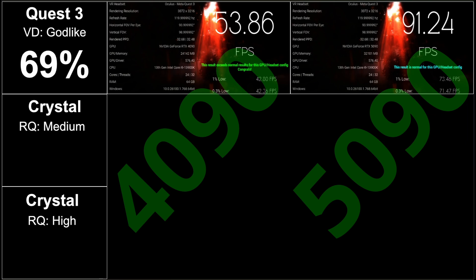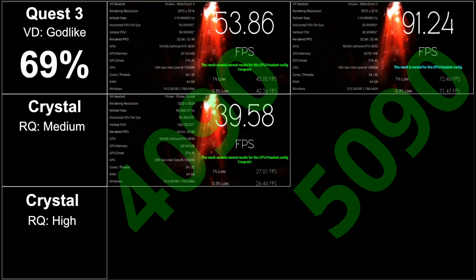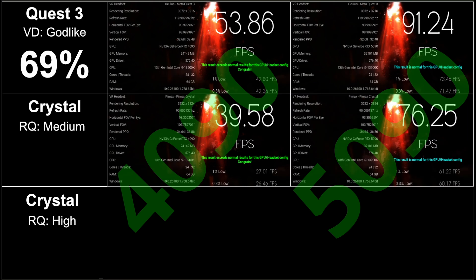Next is the Pimax Crystal at medium resolution quality in the Pimax software — we're getting 39.58 fps on the 4090, jumping to the 5090 which gives a jump of 92%. As we'd expect, the higher the resolution, the higher the percentage increase.